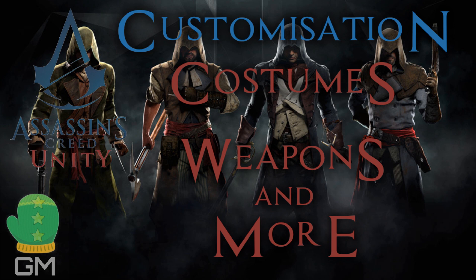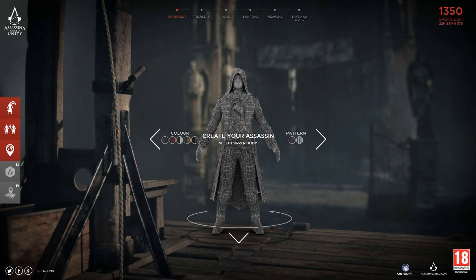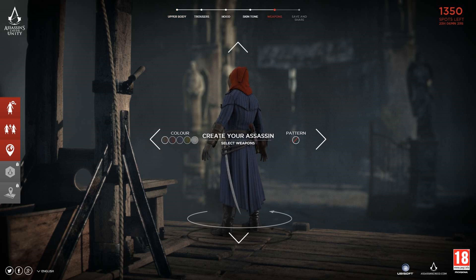Recently we got a mini-game for Assassin's Creed Unity where you create your own assassin and submit it to win prizes — people will vote for it, that kind of thing. You'll see some screenshots here. Basically you have a set amount of upper body parts, lower body parts, your hood, your weapons and your sash. You've also got a set amount of colours for each particular body part and piece of clothing.